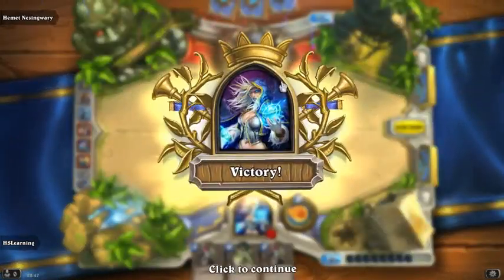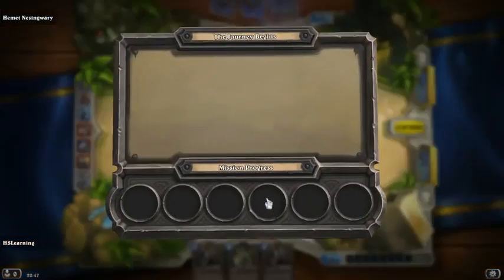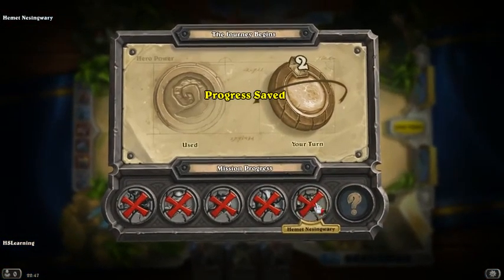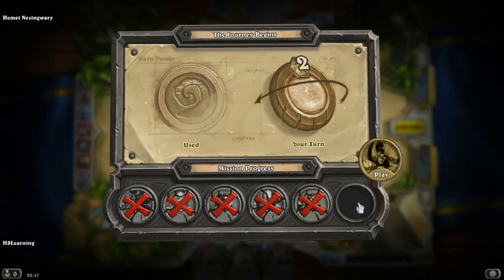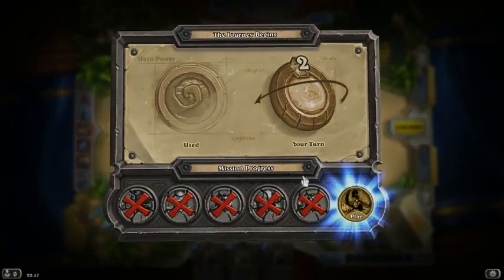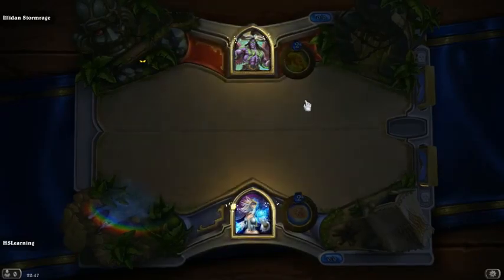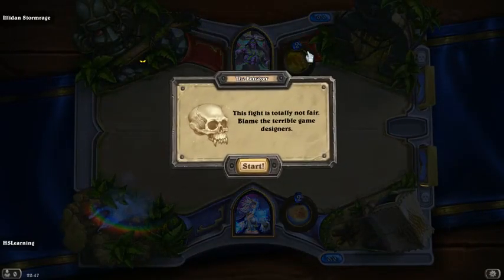So again the goal is to just get through these new cards as quickly as possible without any losses. I would be very disappointed if we have a loss with these — I think I might cry. So here we go again — Lydian Stormrage this time. I am expecting some horrible stuff to happen. This fight is totally not fair — blame the terrible game designers. Brilliant Blizzard.